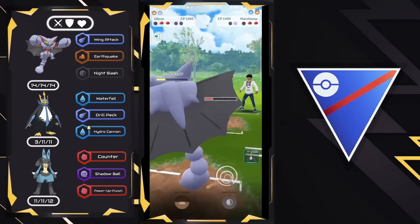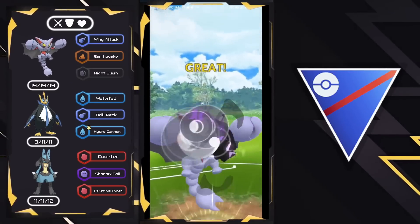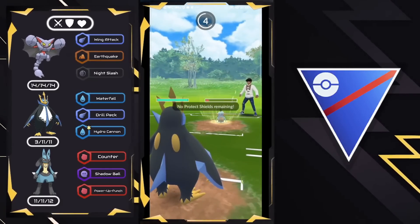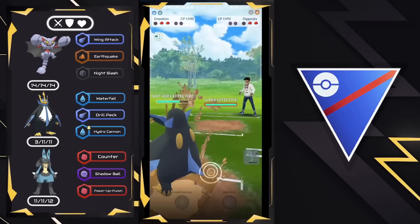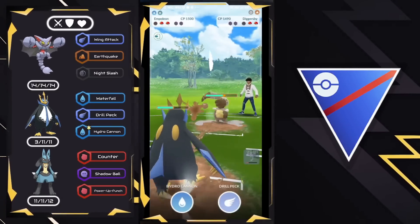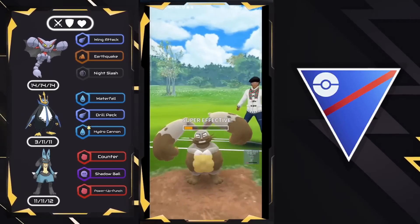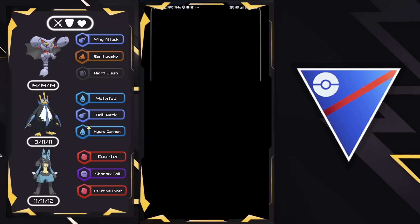It is going to be the Surf, and now we go for our own Night Slash to force their final shield. They're going to click Surf right when they have the energy, so I'm going to swap now to catch the charge move as it will be resisted. They wouldn't go for Mud Bomb because it's resisted on Gliscor. The final Pokemon is a Diggersby — Empoleon with Hydro Cannon can one-shot. One-shots the Diggersby, then the Marshtomp goes down to Waterfall. Good game, very well played.